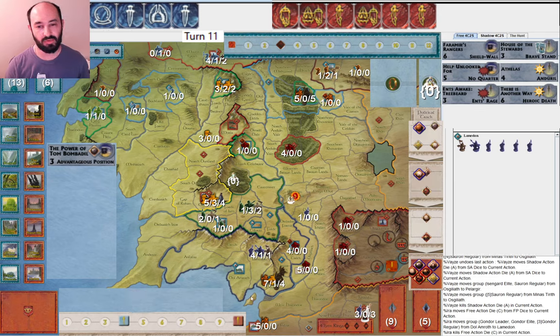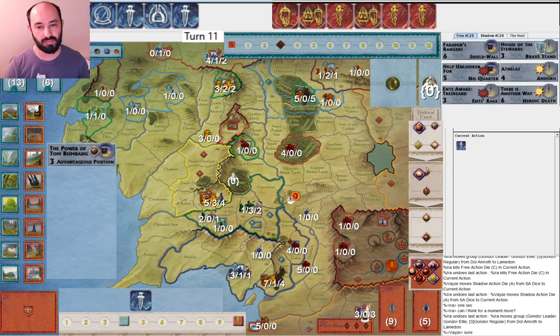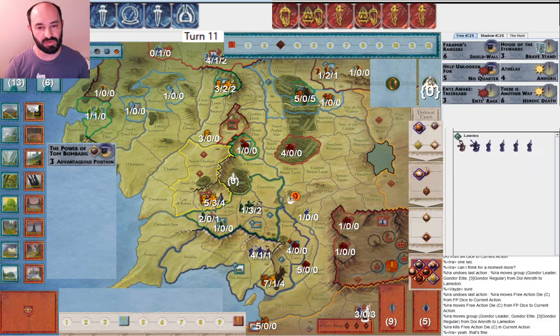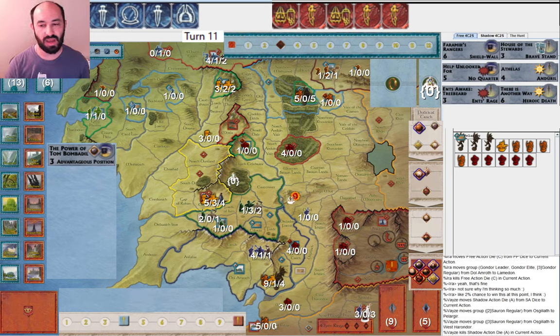They were pretty positive on their fives and sixes, but I was also positive on my sixes. I was pretty low on Army Musters and Wills of the West, which can be important for military actions. But I did get Gandalf when I needed to. They were plus seven on Palantirs — I was plus four on Palantirs — so there were a lot of Palantir actions going on. I think they made really good use of it with the Witch King movements, the reinforcements, the Corsairs of Umbar at the end, Dreadful Spells — a lot of good things.